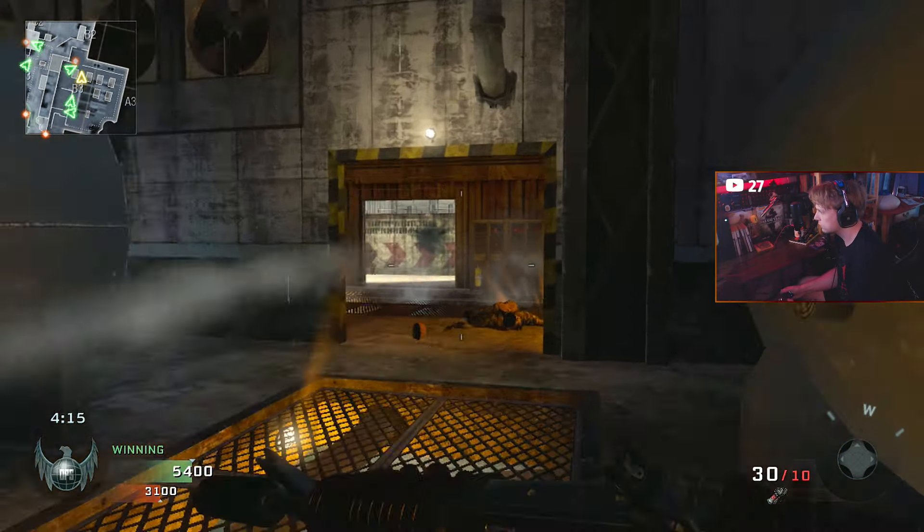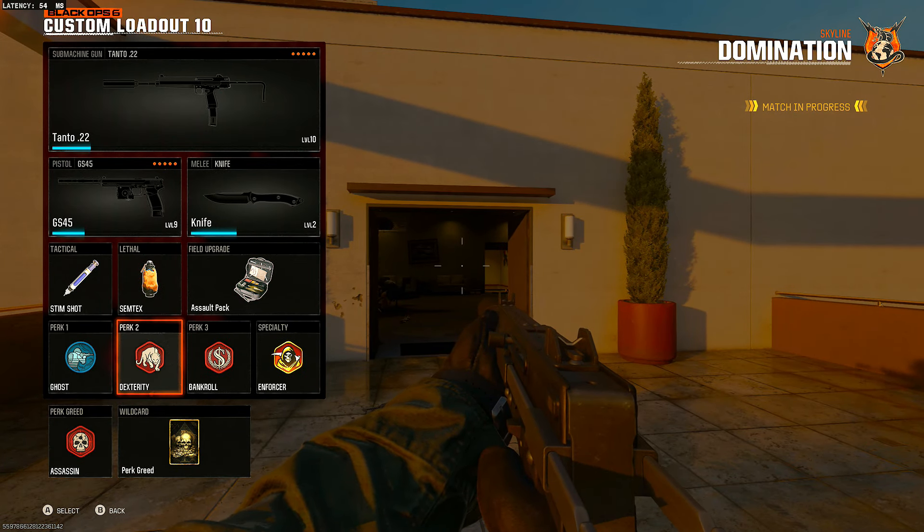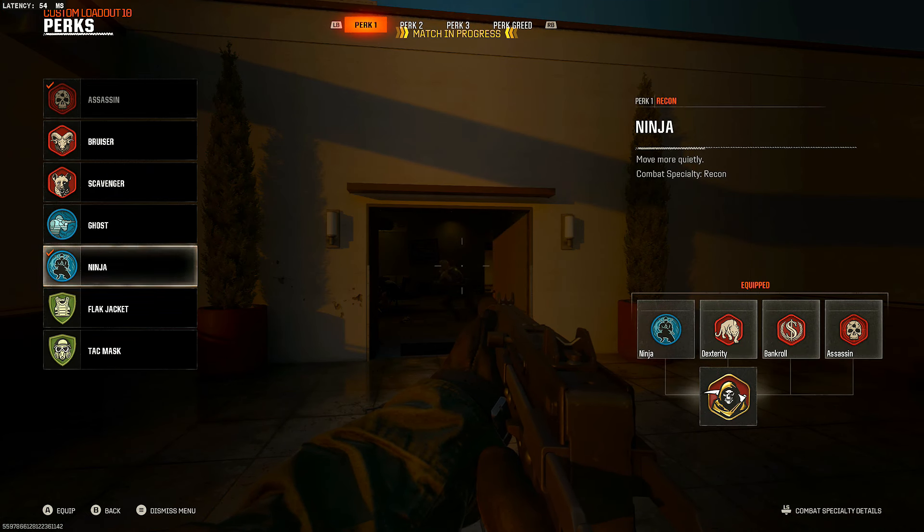If this game only allowed us to have two attachments or it was a pick 10 system where picking attachments took away from your perks, that'd be one thing. But instead, Create-A-Class in Black Ops 6 has a very FOMO-focused system, in my opinion. The con for using perk greed is not having Gunfighter, and the con for using Gunfighter is not having perk greed. The con of having the suppressor is not having a muzzle brake. The con of having extended mags is not having fast mags. And this is a very boring system that will lead us to just equipping the attachment that's best on that gun, and not even particularly best for our playstyle.